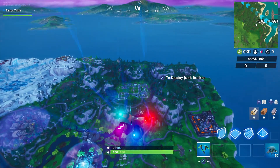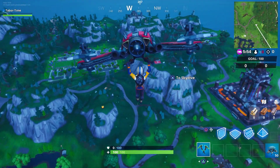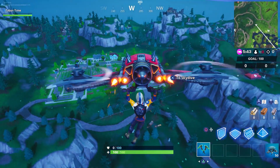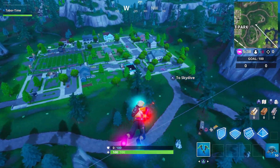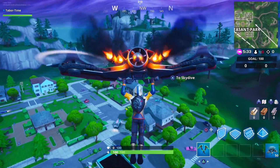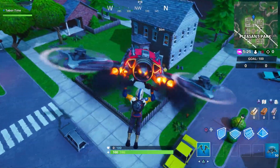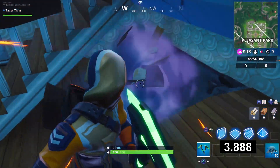The last two spots are my least favorite but they still get the job done. Both are located in Pleasant Park, which is usually a hot drop, but in Team Rumble people can land anywhere. Both houses that have underground bunkers work. I'll put the clock on as soon as my feet hit the ground. The first house definitely has an underground bunker — come inside and head down the stairs.